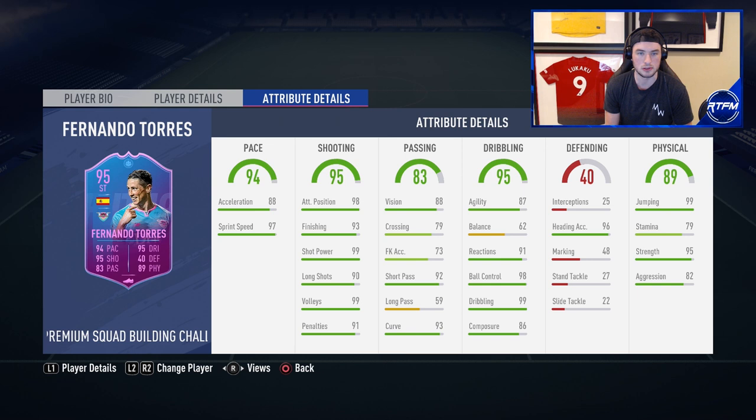He's got 99 jumping, 96 heading accuracy, and 95 strength, so he could be a get-in-behind striker or a very good target man. 79 stamina and 82 aggression. A player I think he's similar to is Edinson Cavani — similar vibe for how he'd feel in-game. He does not have any traits, for those of you asking me to check that at the start of these videos.